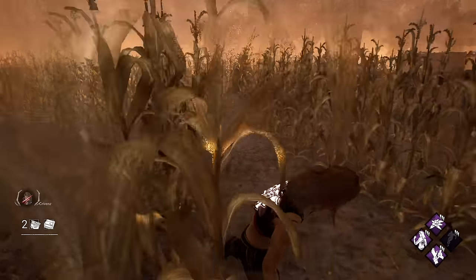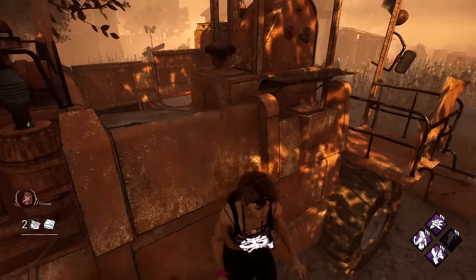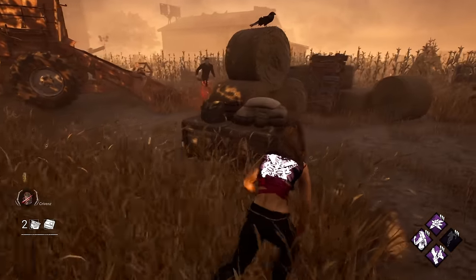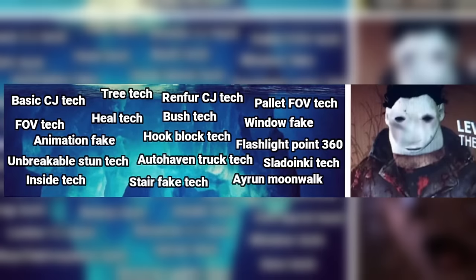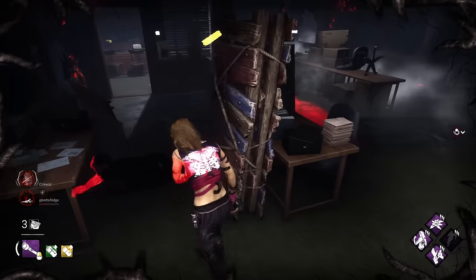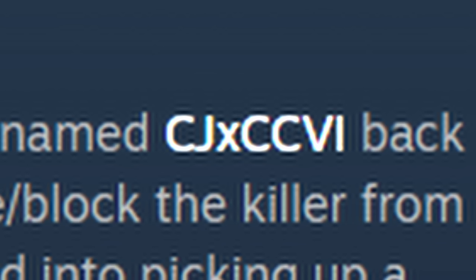The harvester fake is on cold wind when you fake vaulting the window onto the hay bale. The killer swings onto it but you double back, vault the other window, bamboozling the killer which can allow you to get to the next pallet. Moving onto tier 2 — most people know these techs but they're not as obvious to new players.